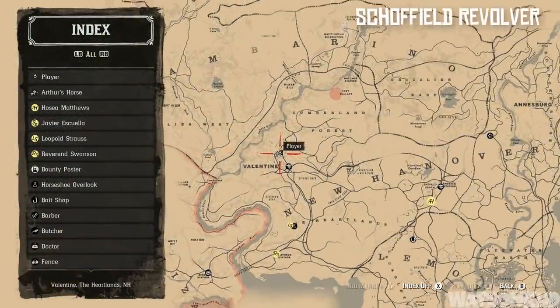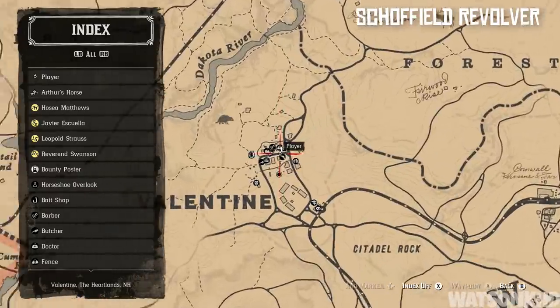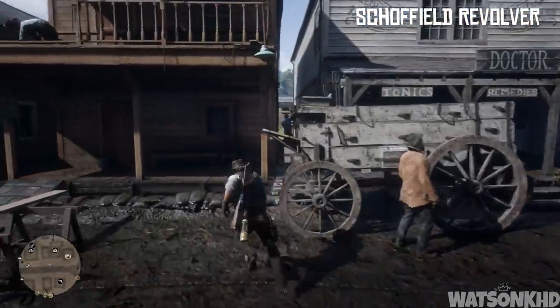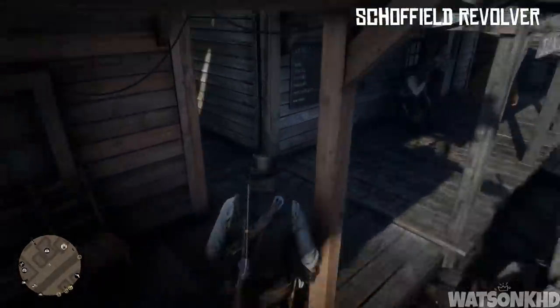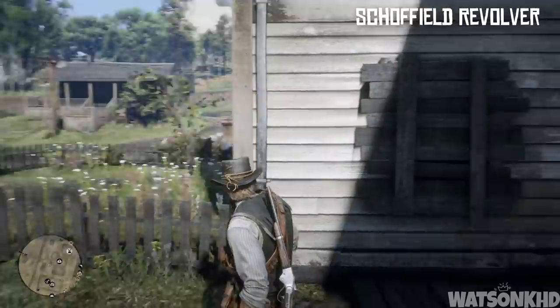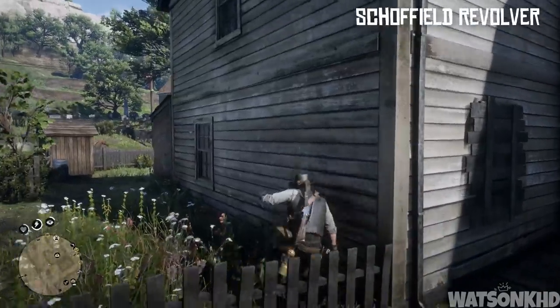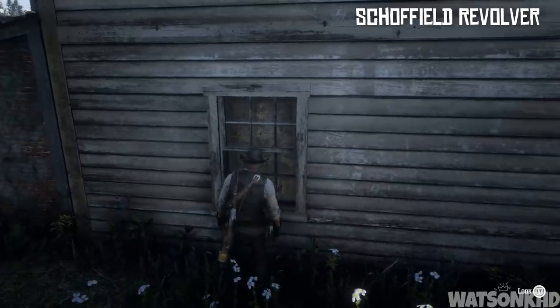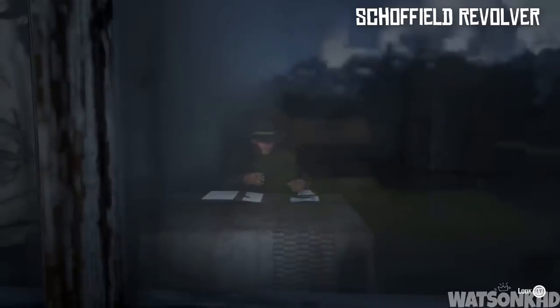So to start this off we are going to get the Schofield revolver, which can be found in the hidden back room of the Doctor's in Valentine. Once you've come to Valentine and you've come to the Doctor's, you want to head around to the back of the shop and you're going to find a window that you can interact with. Upon interacting with this you're going to find a man sitting there counting some money, filling out a ledger — clearly up to some shady business — and now that we've looked through this window it will give us the option to rob the back of the store.